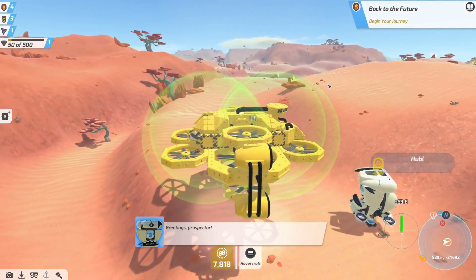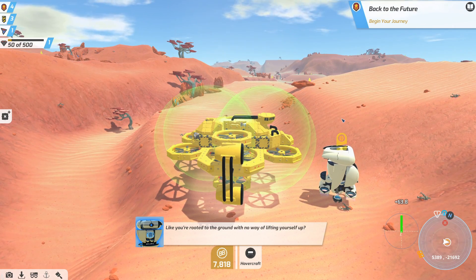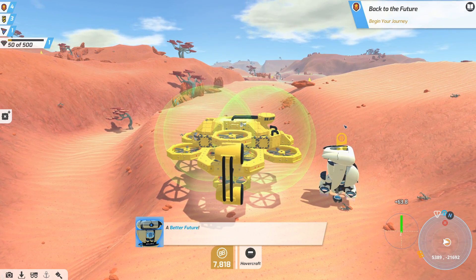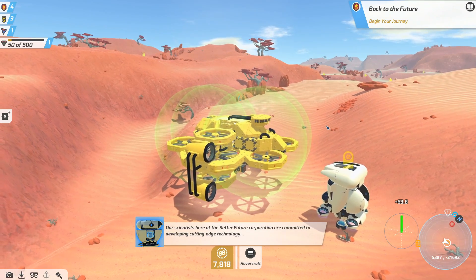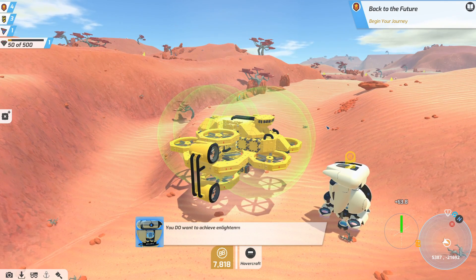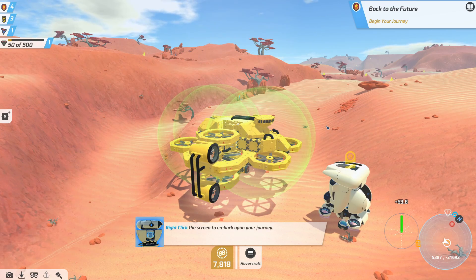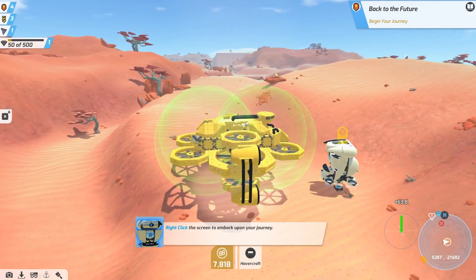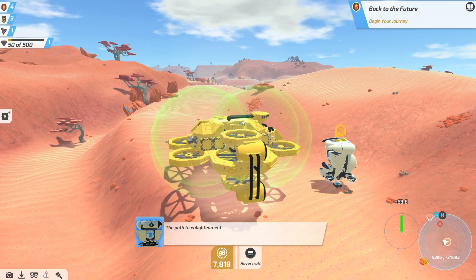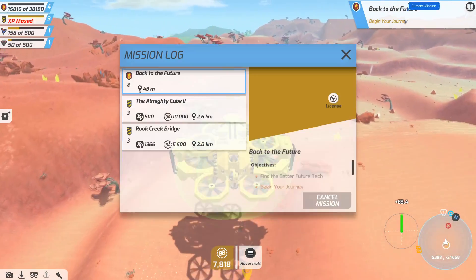We've found Hubble! The Better Future Corporation representative asks if I want to purchase a Better Future license. I literally can't afford it right now! You're poor - come back when you're less poor! Okay, I'll be back soon. Let's do some other missions then. I don't really want to do the almighty cube. Maybe I need to set up a scrapper and start scrapping some of the stuff I found, or we could just do some easy Hawkeye missions.